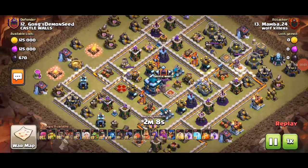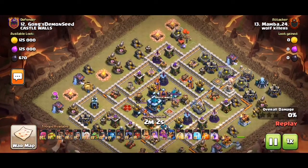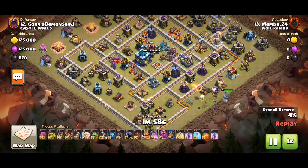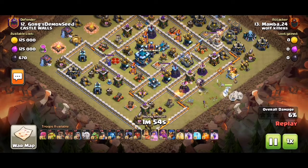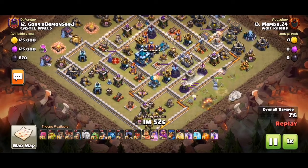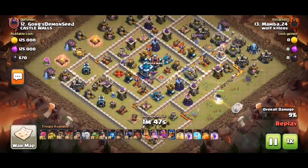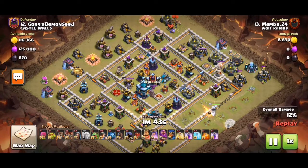Hey guys, it's Tom. I'll show you another normal wall replay. We have a rushed base with scatter shots. We use sneaky goblins to funnel out, so we have a queen charge hybrid. With queen charge hybrid, we need a good queen charge to take out value and also for funneling.